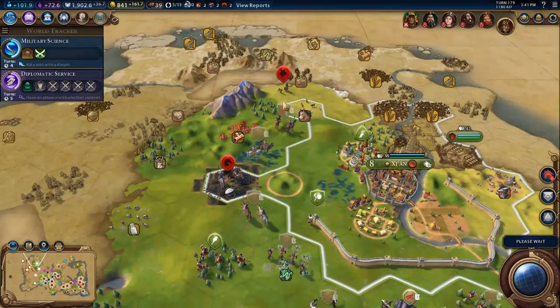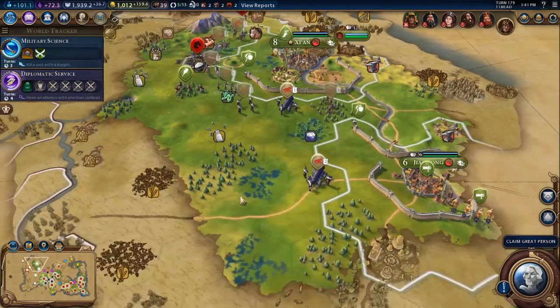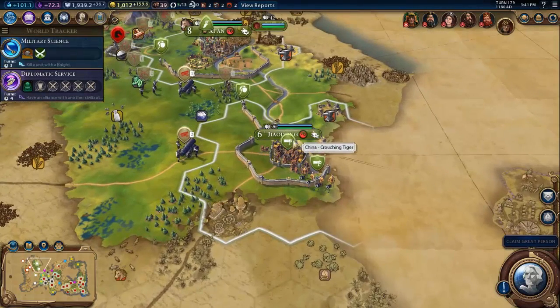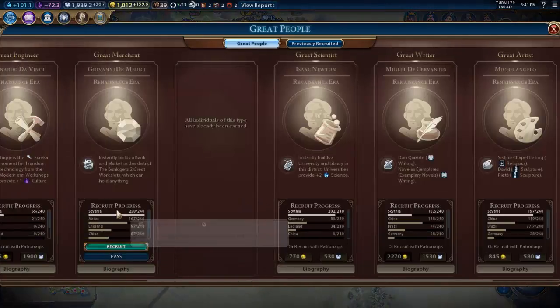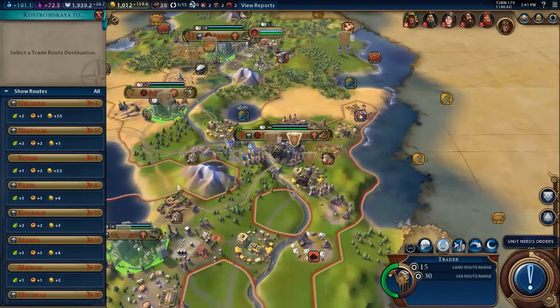I think these barbarians might be more of a hassle than the Chinese units here. They do have some crouching tigers, which are a little bit of a worry — two crouching tigers there. I think they're better than my bombards, but we'll see. We can claim another great person — a great merchant. I'm going to pass on that because I want something different.